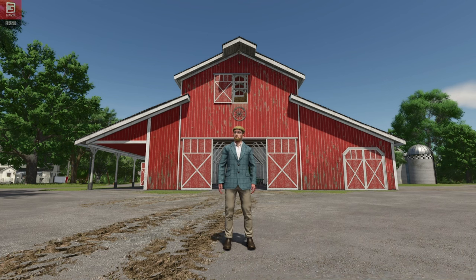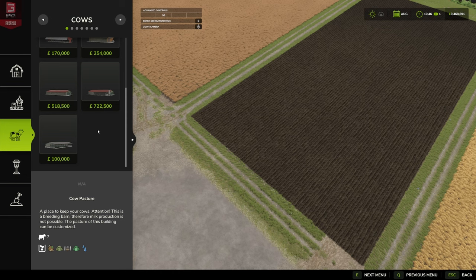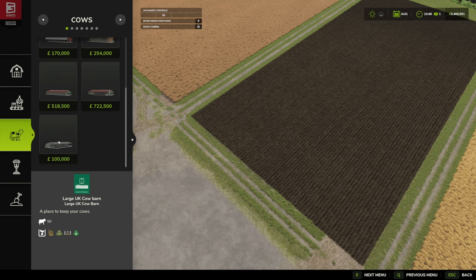Hello and welcome to this first look mod video. Today we have the privilege of an early access look at the large UK cow barn by MS Modern. Into construction, under animals, cows — down at the bottom there we have it. The large UK cow barn holds 50 cows.